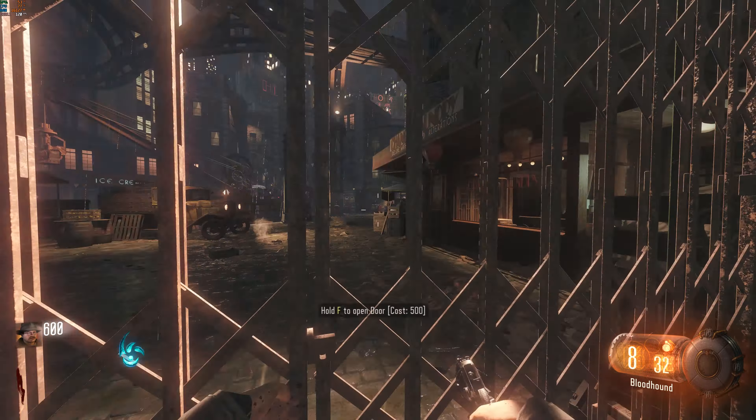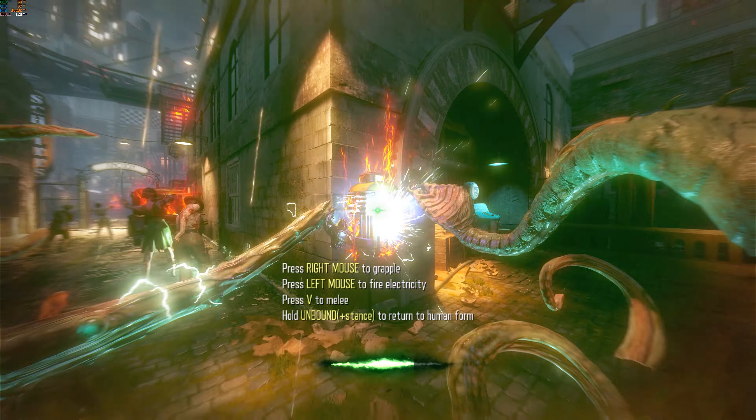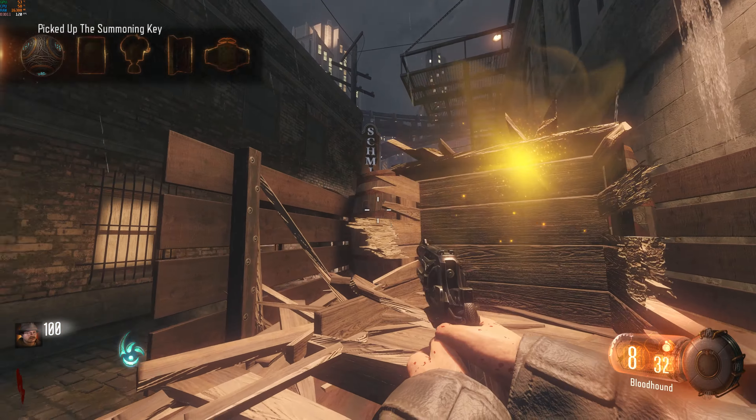Firstly, you need to get the summoning key, and to get the summoning key, enter beast mode from one of these podiums and melee this box and spawn on the back of this truck. When you exit beast mode, go ahead and pick it up.